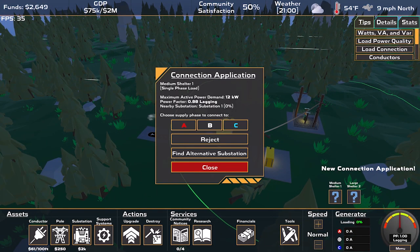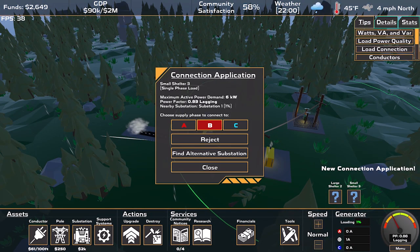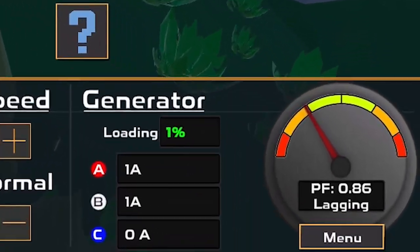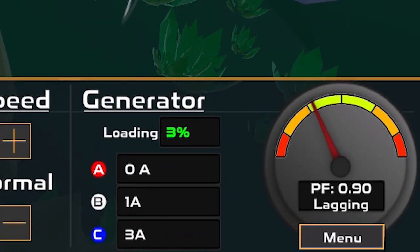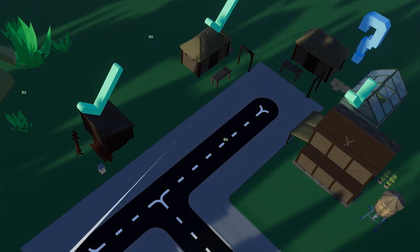Click on a load to view its details and connect it to the appropriate electrical phase. Smaller loads usually require a single phase, where larger ones need all three phases. You want to ensure that you balance the load power draw between all phases. Successful connections will start generating revenue as residents pay for their power usage.